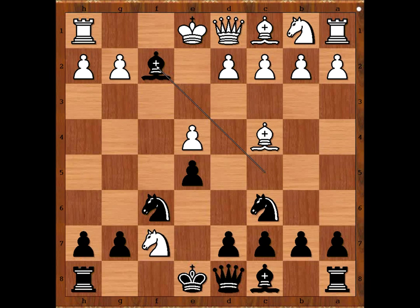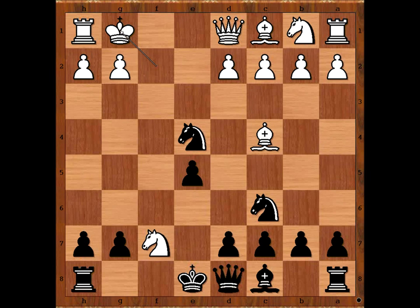Many times white does not take the bishop, but in this game he did. Let's see what happens when the king takes the bishop. Then knight takes on e4, check. White to move. King to g1 — this is the most played move by white. Sometimes king to e3, king to e2, and king to f1. After any of these moves, most of the time black plays queen to h4. In our game we have king to g1, and black played queen to h4 threatening queen to f2 checkmate.